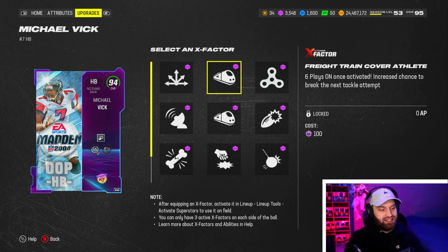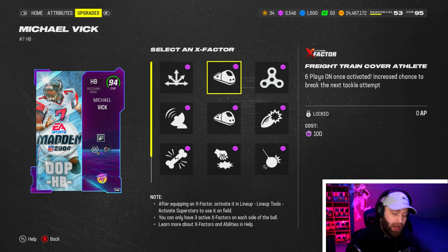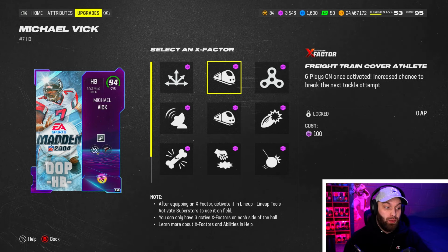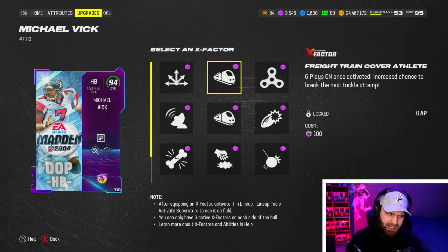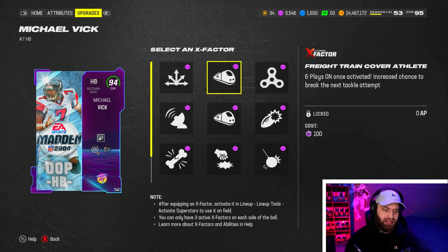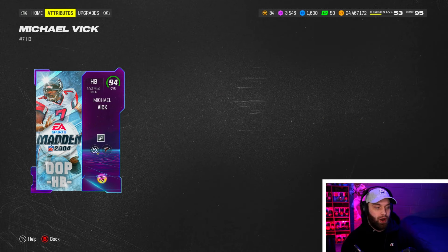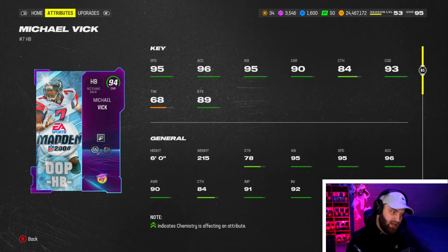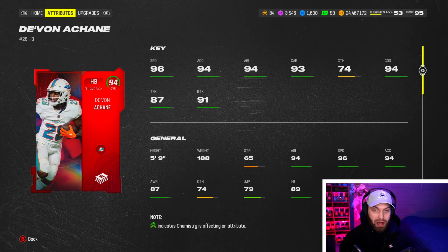The reason Michael Vick is good is he gets the cover athlete Freight Train X factor. I'd put him higher if his Freight Train wasn't the worst version — you have to run five times to get it on, then keep it going. Still, it's there for zero AP, which is really nice. You also get Energizer for zero, a super underrated ability with how broken the juke move is. Michael Vick is a solid, underrated running back.